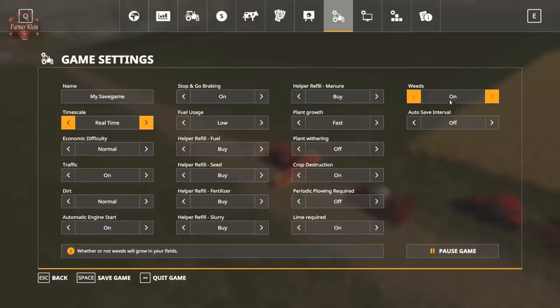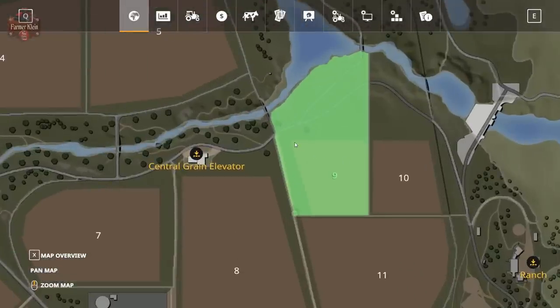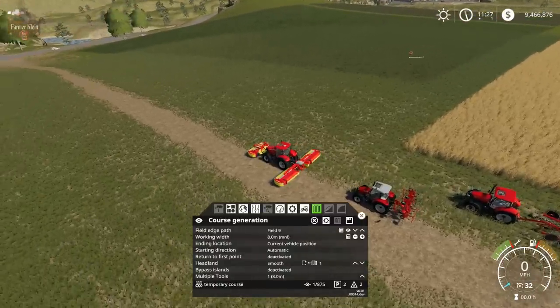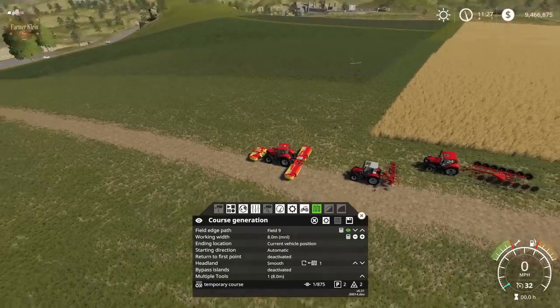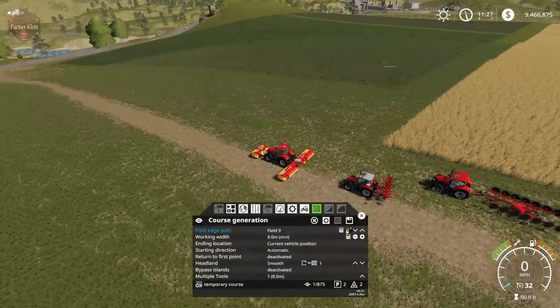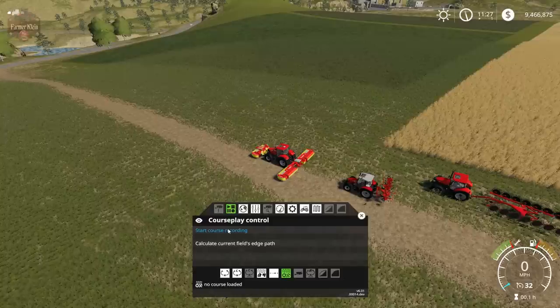We own all of this land, but the field only covers a portion of it. Why leave all that great grass unused? The field is way over there — what about all this grass over here? So what we're going to do is record our own course to basically redefine this field.